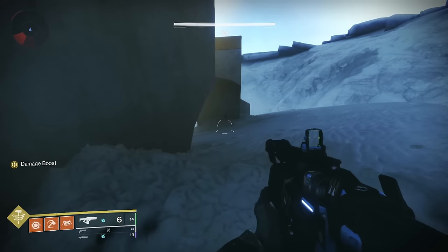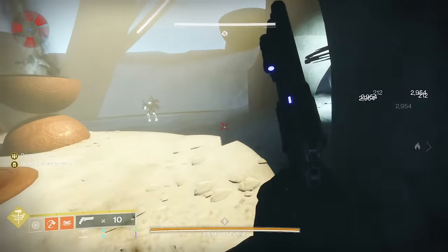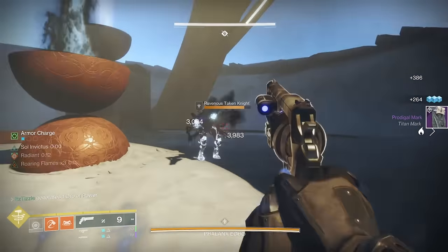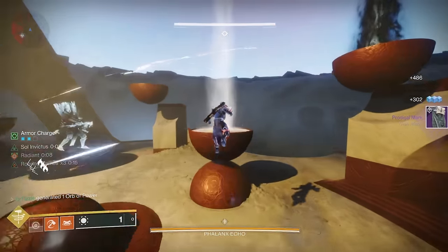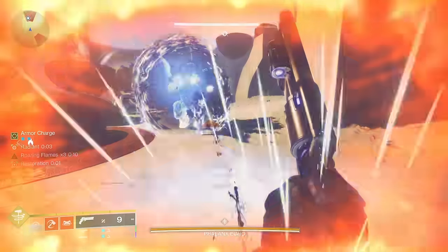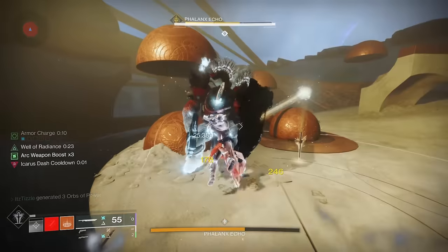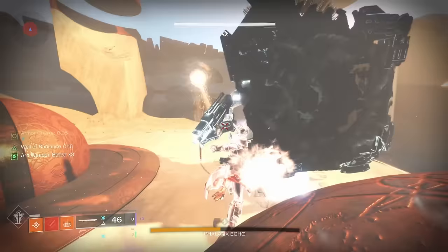The first boss is a pushover — getting to damage phase is what will be difficult here. If this is your first solo flawless attempt, I recommend running it just solo to refine your strats and learn the intricacies of each encounter. For the first boss, utilizing cover and doing good add management on the scions is key. When it comes to damage, the boss is a pushover. I one-phased with a ton of different options — I would have been able to kill with 4th Horseman and Surrounded Bequest, Parasite and a Celestial Golden Gun and a Fusion Rifle, Anarchy and a Fusion Rifle, Grand Overture, The Lament, Legend of Acrius — you get the picture.